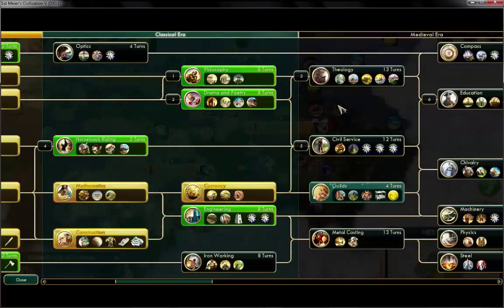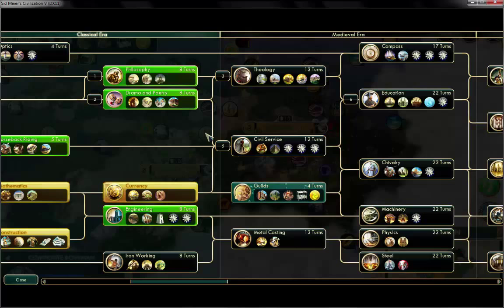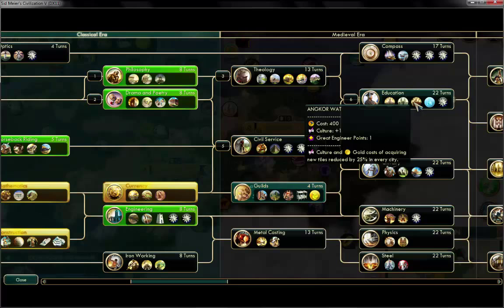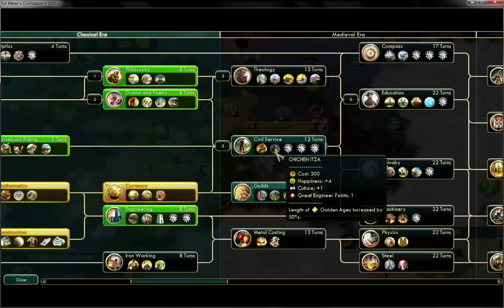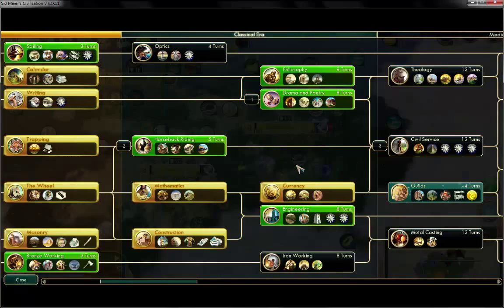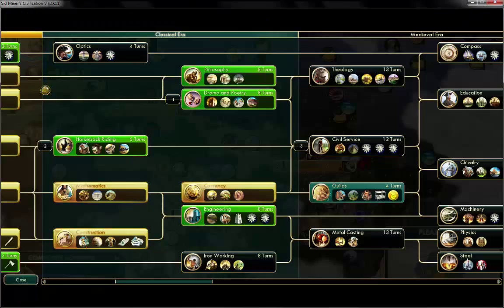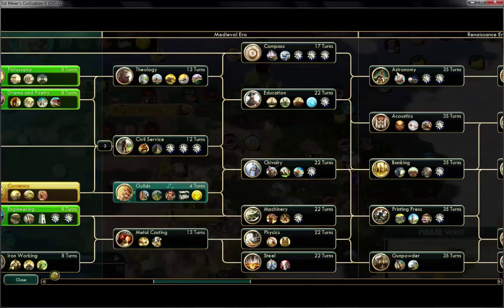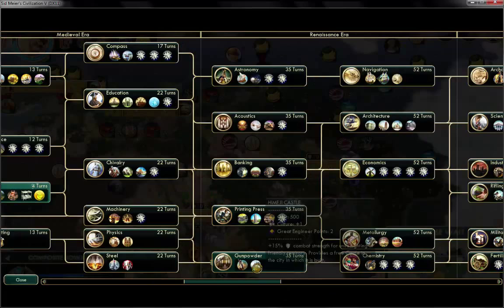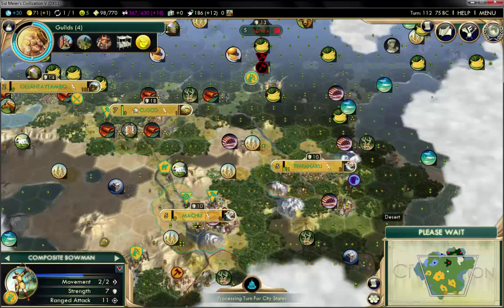We're going to finish up the top parts of the technology tree and get ourselves Angkor Wat — a reduction in culture and gold costs for border expansion. It will definitely help in expanding my territories. What else? For Civil Service, length of golden ages increases, which is quite important but I can't rush for it — 100 turns later that's not really going to help. Maybe we could even go for Himeji Castle — that could work, Himeji Castle for the extra engineer points.